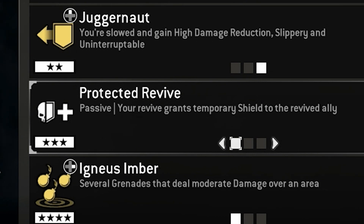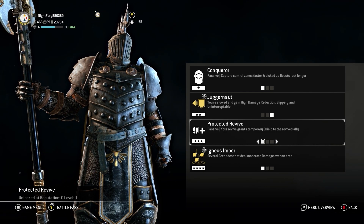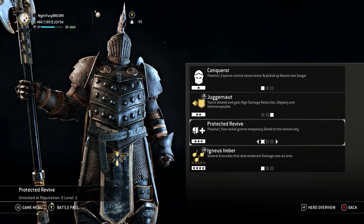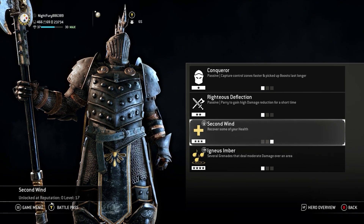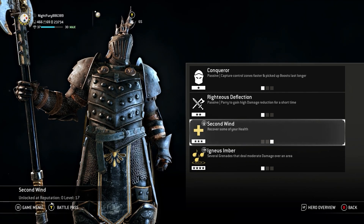For Tier 3, the first feat is Protective Revive — a passive where your revive grants a temporary shield to the revived ally, good for protecting downed allies. The second one is Pugno Motus, where you throw an explosive that deals moderate damage in an area — basically his bomb. The third one is Second Wind, where you recover some health, though they did nerf Second Wind a long time ago so it's still not the best.